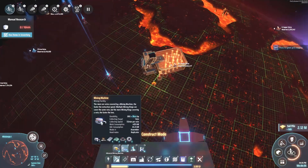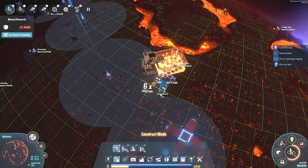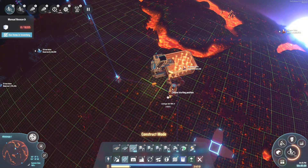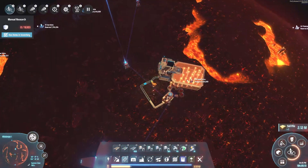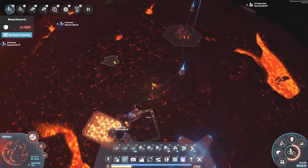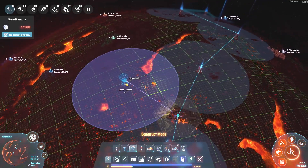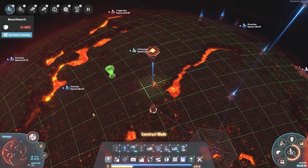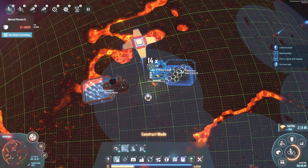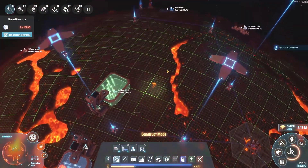We can just pretty much build wherever we want to at this point. We have a whole bunch of power plants along the way. That's set up to supply, and there should be robots coming at some point for these things. We're just going to spread out here from the main area. I don't even know if I'm going to put down a strong defense on this planet, because I think we're at the stage where we can just defend off the dark fog as it tries to invade our systems. We've got 23 titanium here and 20 iron veins.